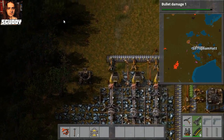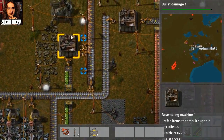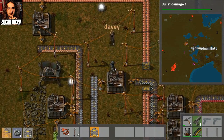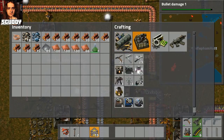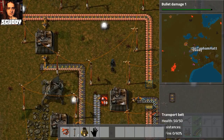Okay, we need steel now. Can you make this conveyor belt go a little bit further, and then set up some furnaces here? Furnaces? Basically it just cooks iron plates into steel.